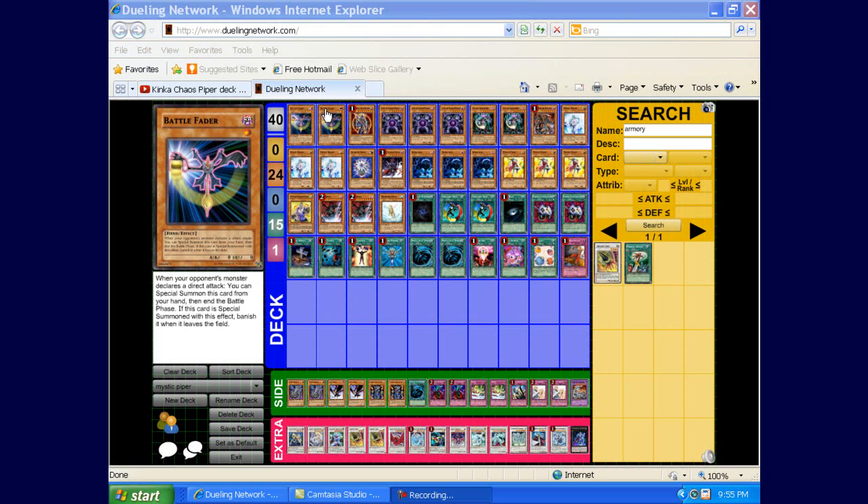First off, we start off with two level ones — two Battle Faders. It's good to stall your opponent when you don't have any field presence yet. It's a great early game card, so obviously that's a good card.